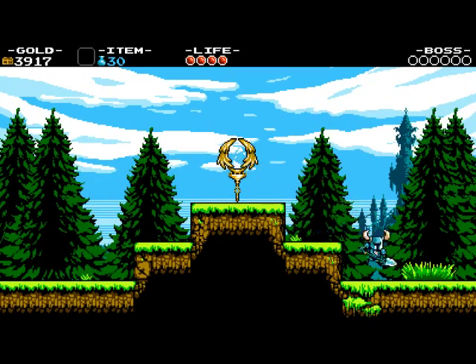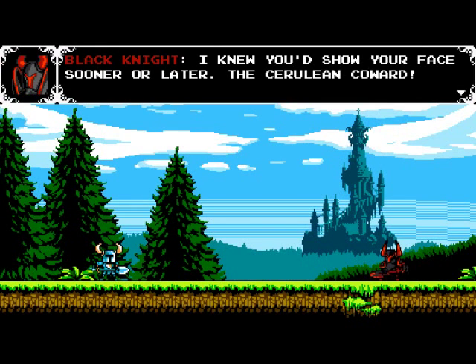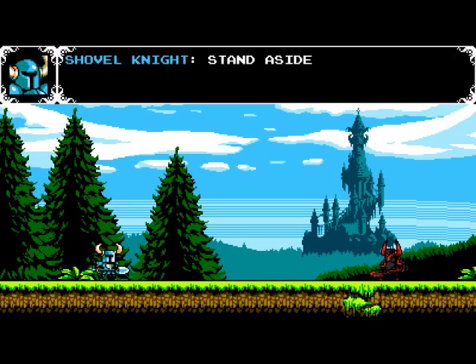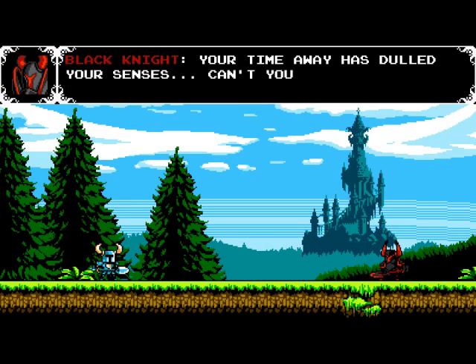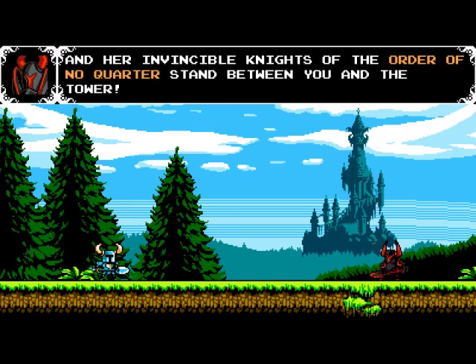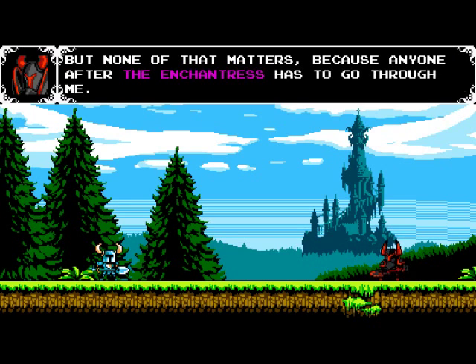Mysterious checkpoint — totally not going to be right before a boss. I knew you'd show your face sooner or later, the Cerulean coward! Turn back, Shovel Knight, there's nothing here for you anymore. Stand aside, Black Knight — I've no quarrel with you. I must return to the Tower of Fate. Your time away has dulled your senses. Can't you see? This entire valley has been conquered by the Enchantress, and her invincible knights of the Order of No Quarter stand between you and the Tower. But none of that matters, because anyone after the Enchantress has to go through me.